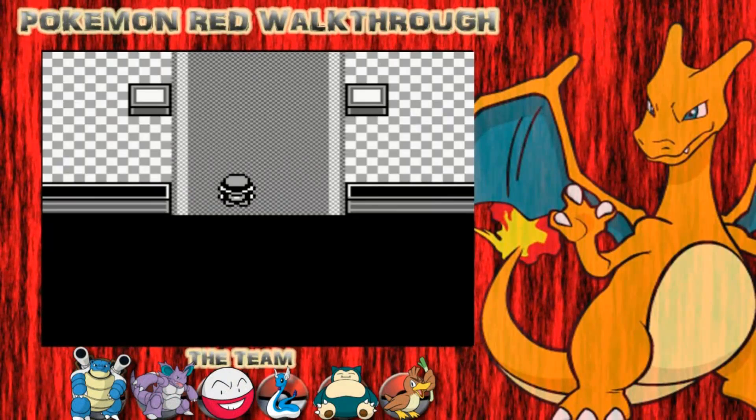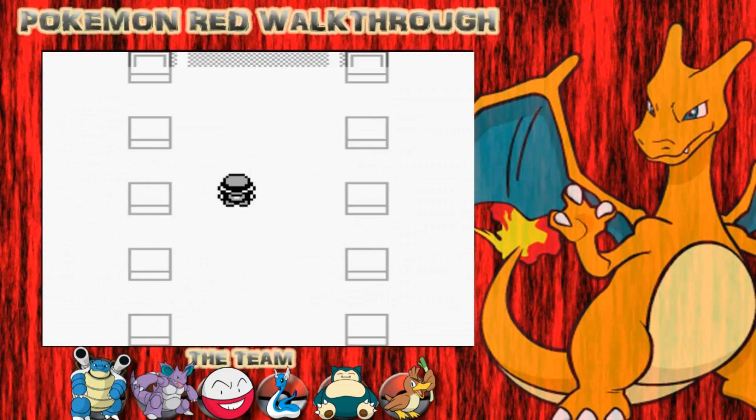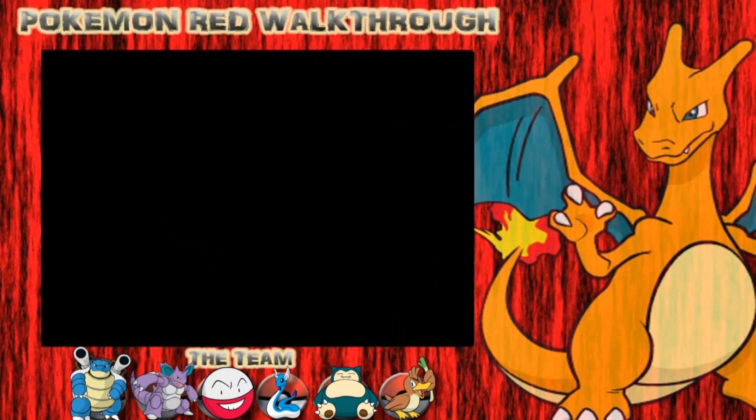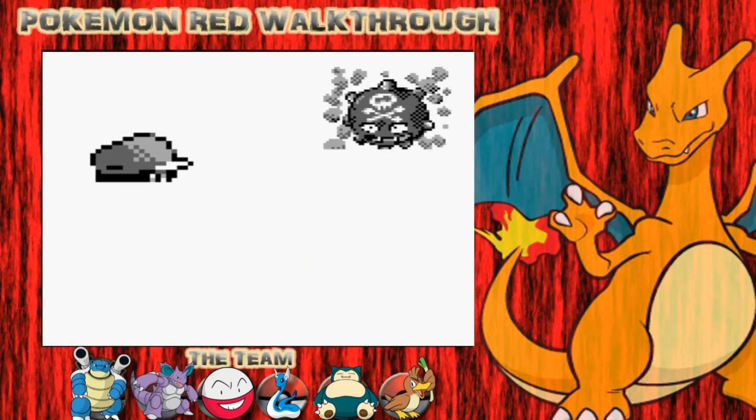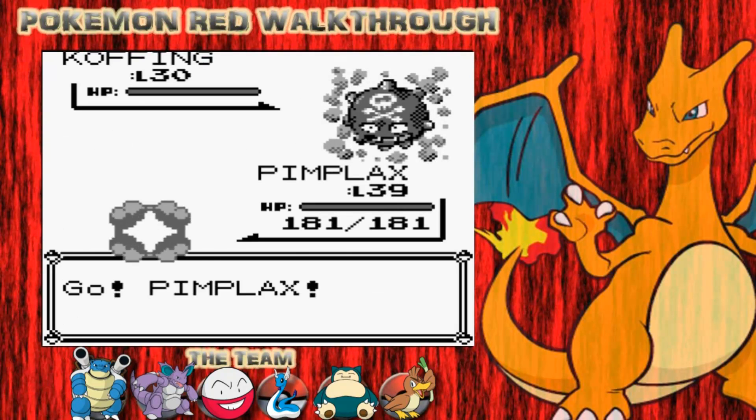What's up YouTube? Welcome back to my Pokemon Red Walkthrough Part 41. In the last episode, we just traveled to Cinnabar Island by the back of our Pokemon. So, in this episode, we're after the secret key to open Blaine's gym up.